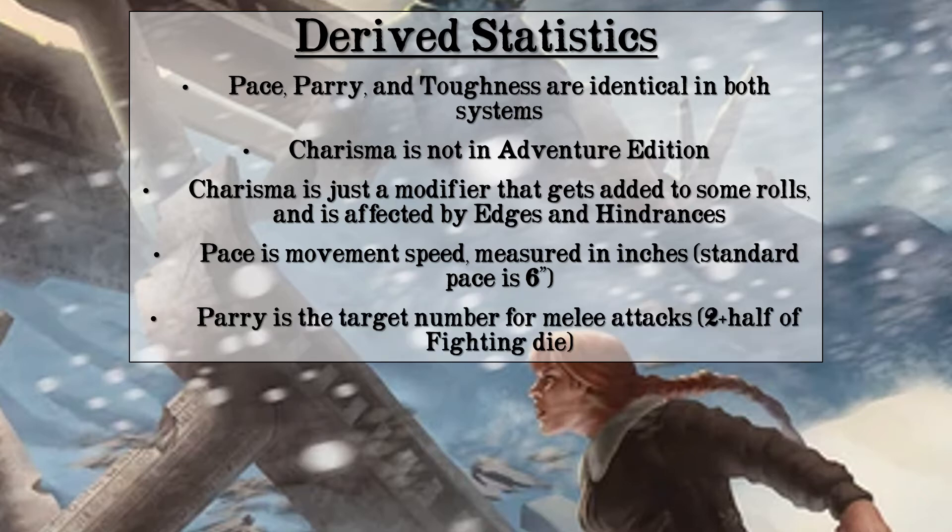Parry is like a D&D or Pathfinder armor class. In melee combat it determines what enemies have to roll to hit you — in ranged combat, this number doesn't apply. Parry is 2 plus half of your fighting skill die. If you have a D8 in fighting, that's a total of 6: 4 from fighting and 2 from the flat bonus. If you don't have any ranks in fighting, your parry is simply 2. Edges, armor, and some weapons can all affect this number. Raising your fighting skill is worthwhile because it not only raises the die you roll to hit, but also makes you harder to hit.